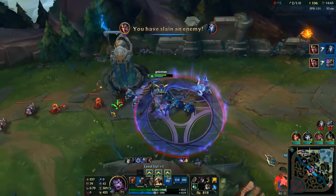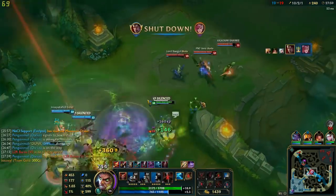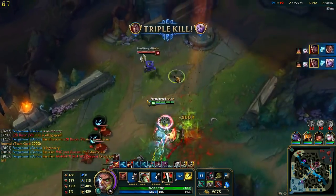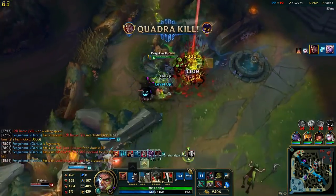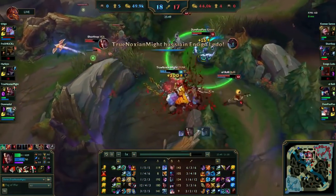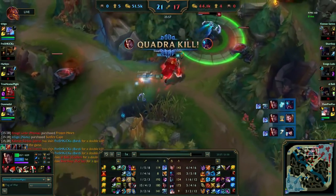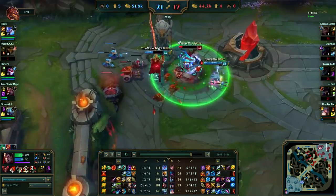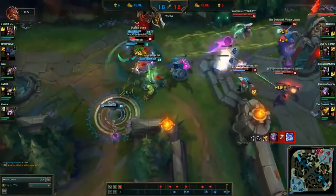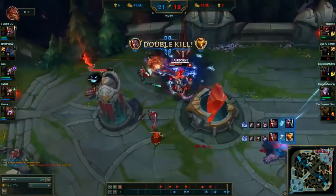On top of this, if Darius enters Noxian Might, any opponent he hits with an attack or damaging ability immediately gets five Hemorrhage stacks applied to them. This is what allows Darius to get so many pentakills — anyone he hits while in Noxian Might gets max stacks of his passive, allowing him to deal massive damage to the entire enemy team. Additionally, Darius's ultimate is a true damage execute which deals double damage if the target has max Hemorrhage stacks and can be cast a second time if he kills the target.